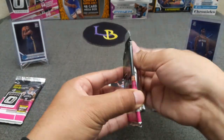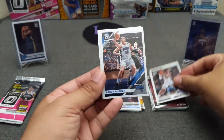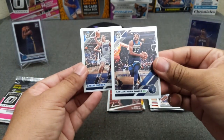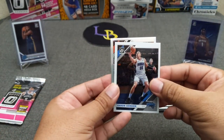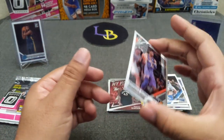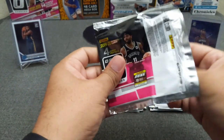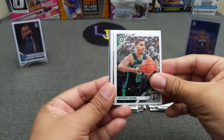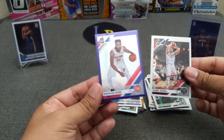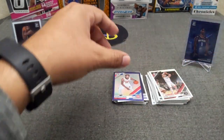Two more packs and then we'll do the cello. Buddy Heild and we got a hollow in here — oh Siakam — go from the back, Carmelo Anthony's cheeseburger card, and not a rookie Ayton, who since he came back has been playing better. Next pack there's a purple in here — Tatum — but not a rookie, Derrick Rose from the Pistons. Wonk wonk, not so good, but we've got the cello now.